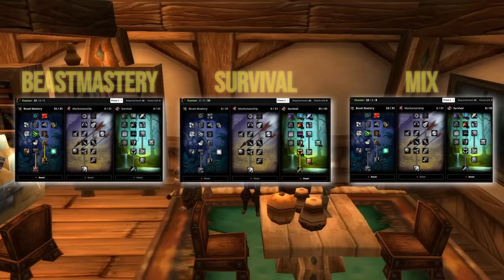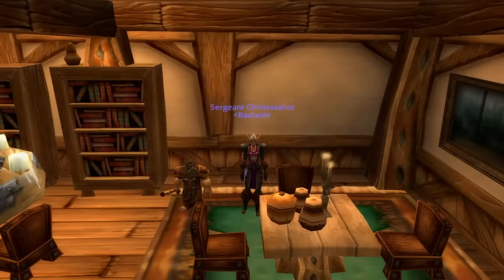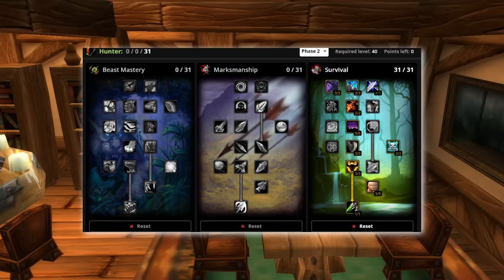There are three specs that we could run right now that are all viable. The Deep Survival talents seem to be performing the worst at the moment. The Survival spec has the benefit of picking up 20% extra crit chance on Raptor Strike, 3% crit with all attacks, and 15% agility. This means it could be the go-to spec once we get more gear due to the multiplicative scaling effect that Survival gives.